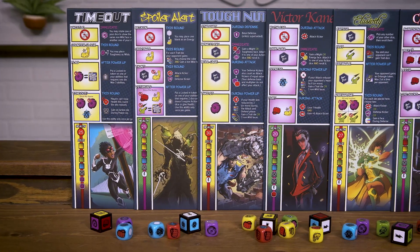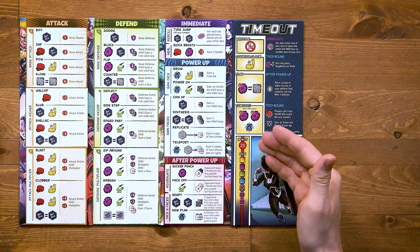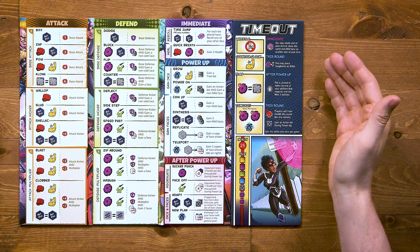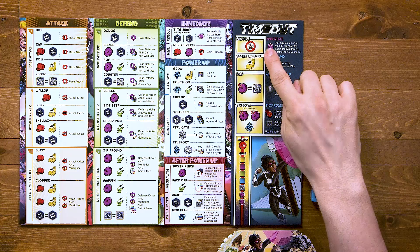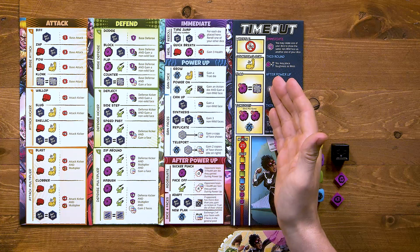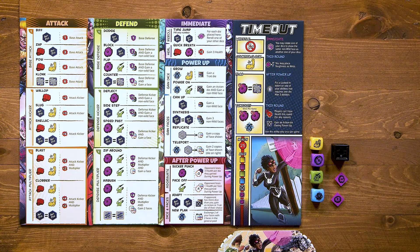Once you're comfortable with the basic rules, you can add characters to the game. During setup, give each player a character board. Your character board determines your starting health and your starting dice pool, and each character has unique abilities that you can use. When you're using characters, the first player token goes to the player with the lowest health. Each character has one ability that requires no dice and can be activated for free once per round. The rest of the abilities say when they can be activated and dice are assigned to those abilities in the same way as the standard game board.